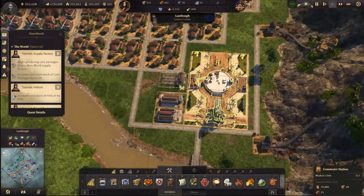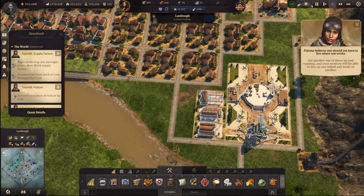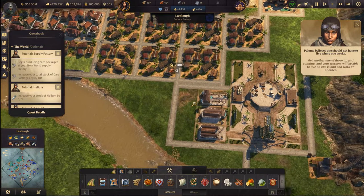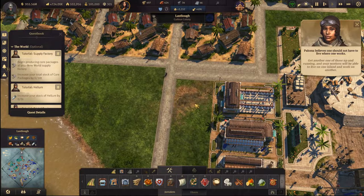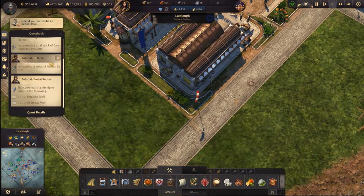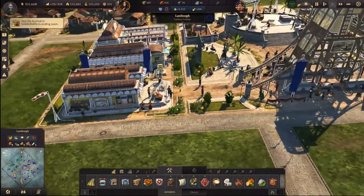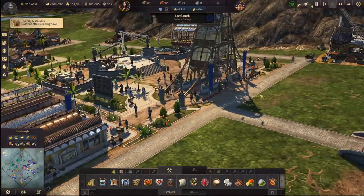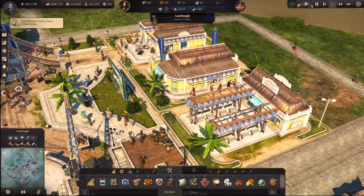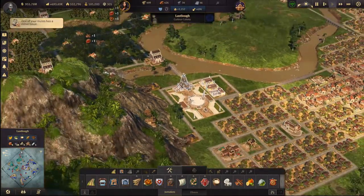I'm going to build everything we need here. Get another one of those up and running — your workers will be able to live on one island and work on another. They look nice, very nice. These assets look really nice. We'll wait here till the airship arrives, lovely.